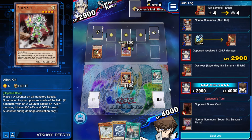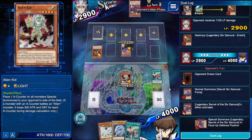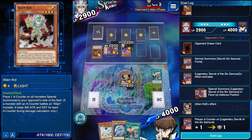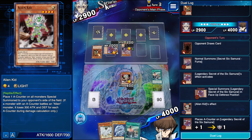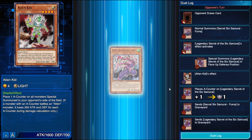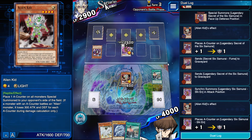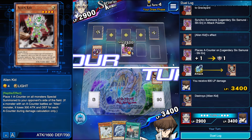He's going to summon Fuma. Legendary Secret. Unfortunately with Ammonite we have to commit two monsters. Fortunately Alien Kid puts a counter on any special summoned monster, so Shien's going to get one counter here. I don't think that's enough unfortunately — we need to draw our third A-Cell next turn, that would be broken. Top decking Mausoleum, so we can try and bait him.